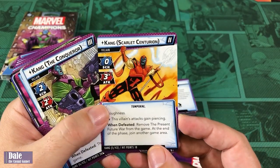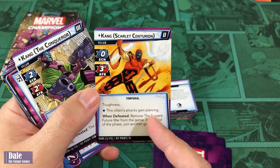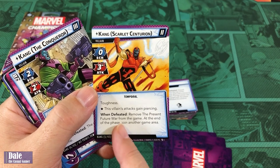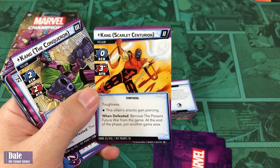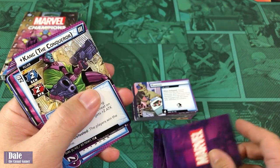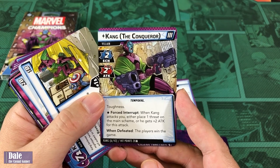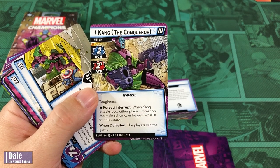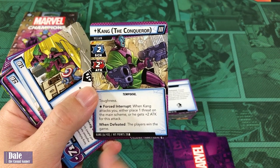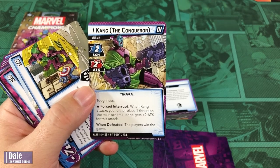Kang the Scarlet Centurion — Schema 0, attack of 3, toughness. His attacks gain piercing. When defeated, remove the Present Future War from Kang at the end of the phase, then join another game area. Then Kang 3 — Schema 2, attack of 2, toughness. When he attacks you, either place a threat on the main scheme or he gets plus 2 attack. When defeated, the players win the game. 20 hit points per player.